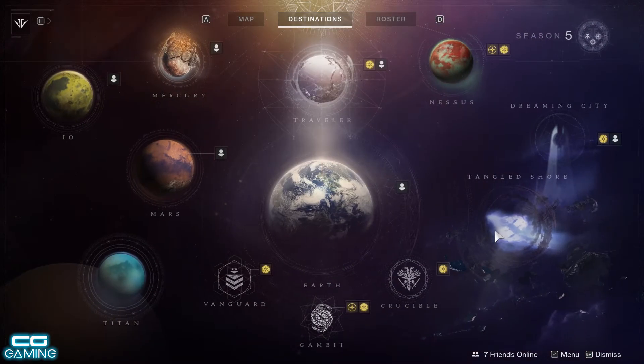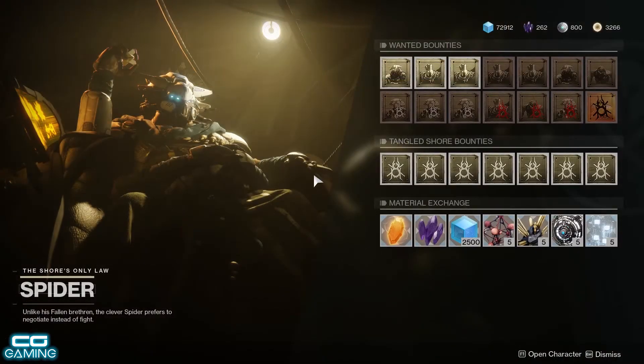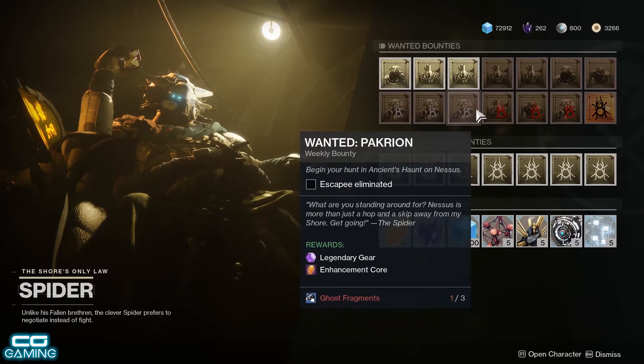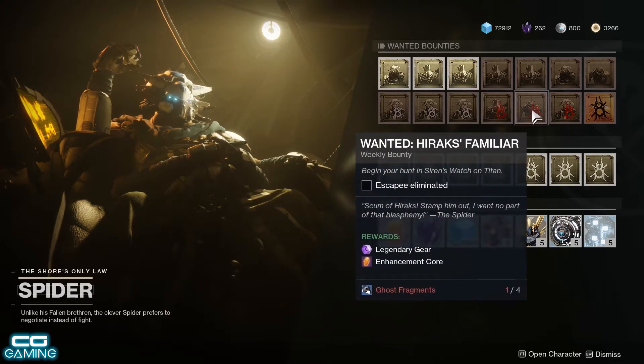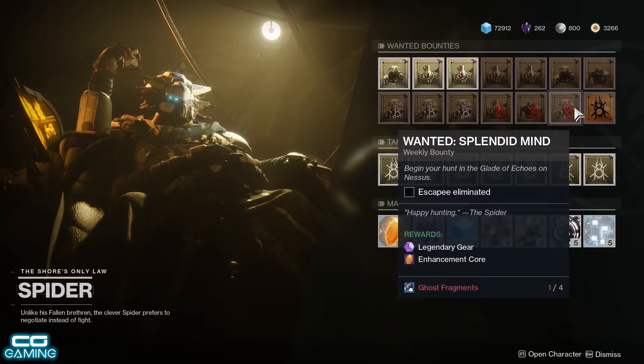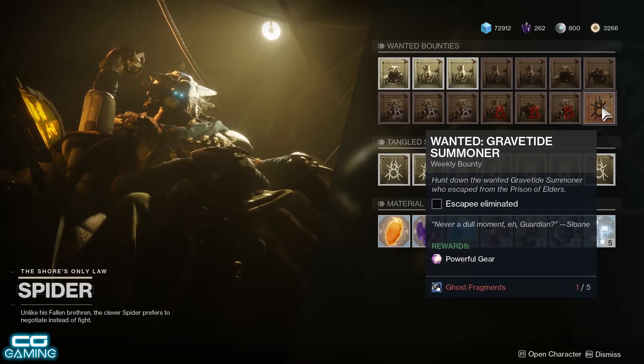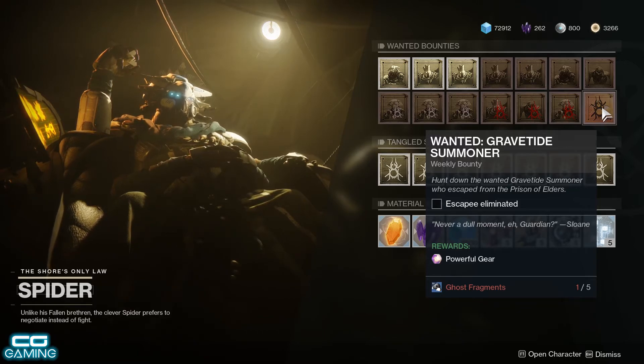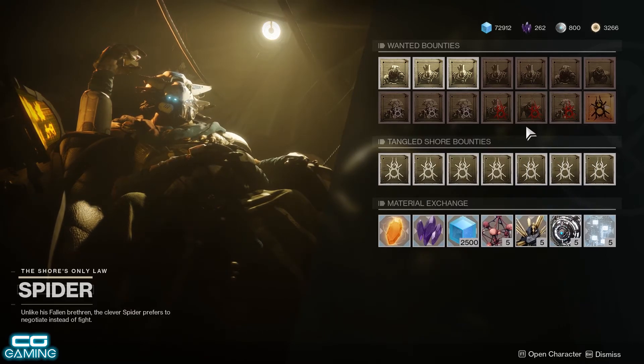And of course don't forget to pay trusty old Spider a visit to pick up some of his bounties over on the Tangled Shore. If you've got some time, I do recommend smashing out all of his second row of bounties for enhancement cores if you need them, and this week's level 540 light level bounty that rewards you with more powerful gear. It's the Gravetide Summoner, which we only had two weeks ago, but I'll link my guide video down below in the description if you want to check that out.